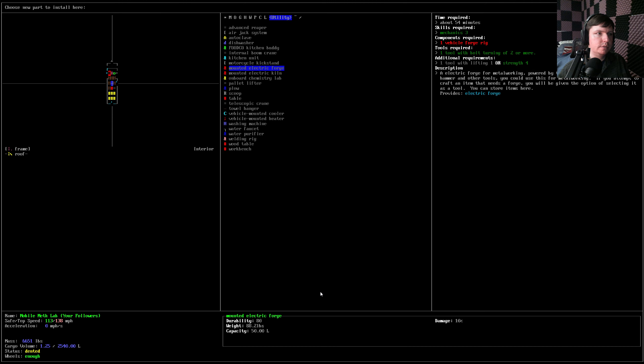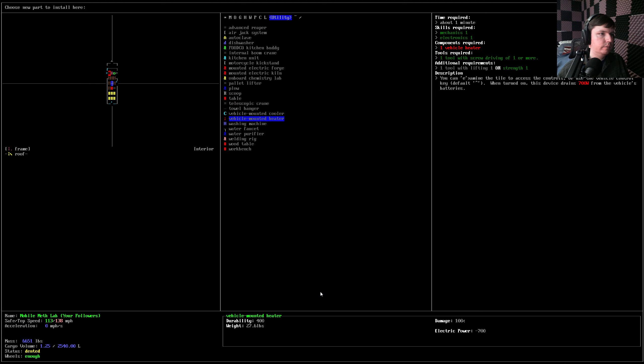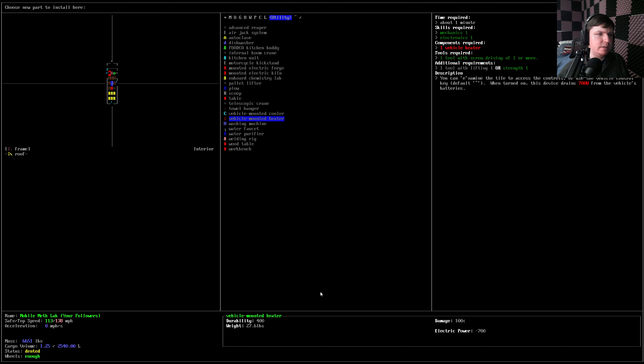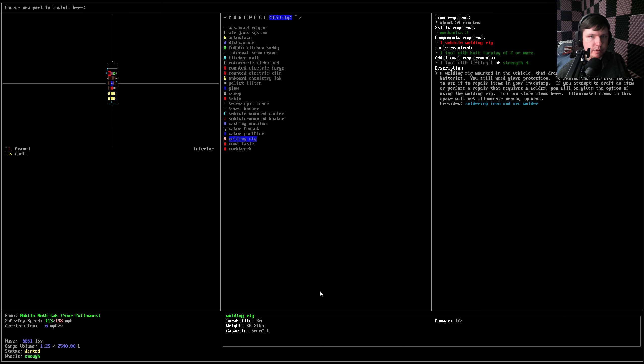I don't know why they're defining it as a dishwasher and not like a clothes washer, because you're going to use clothes a lot more. Recycled kickstand. Jacking quality. Telescopic crane. Welding rig is pretty important. There's a washing machine — just cleaning things by hand is really easy though, so I don't think we have a need to do that. Autoclave for sure. Welding rig for sure.